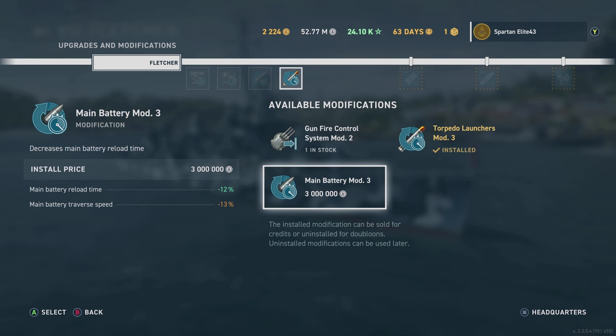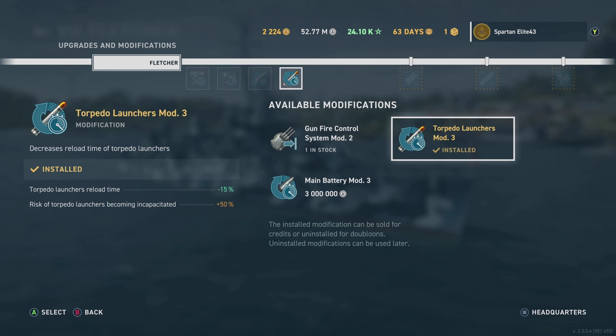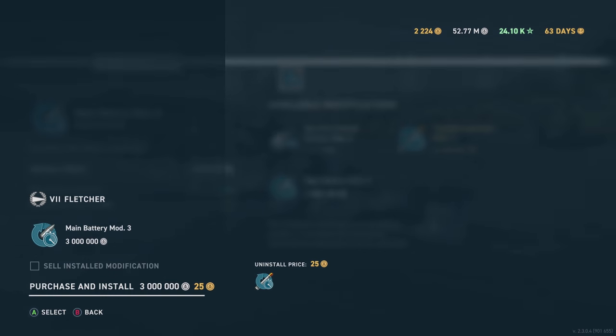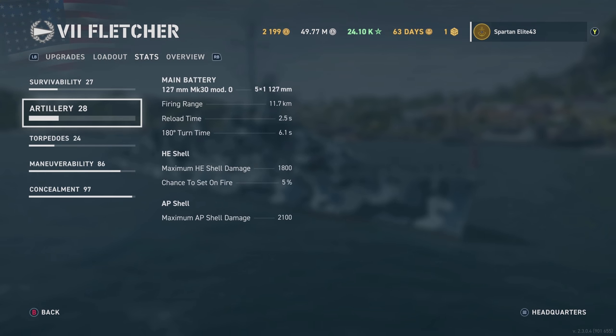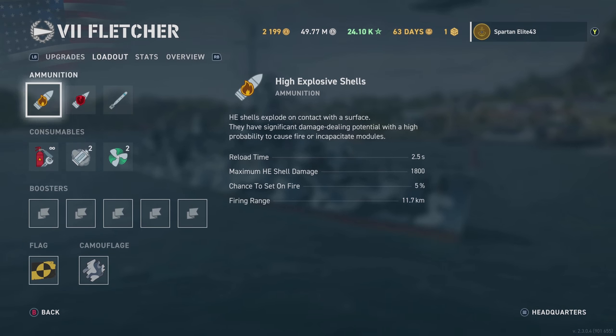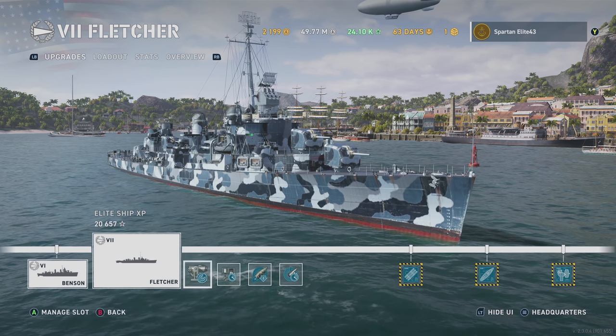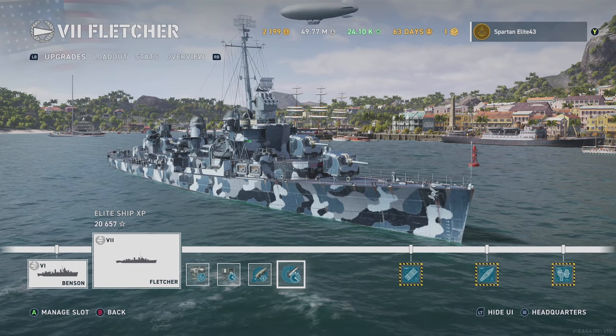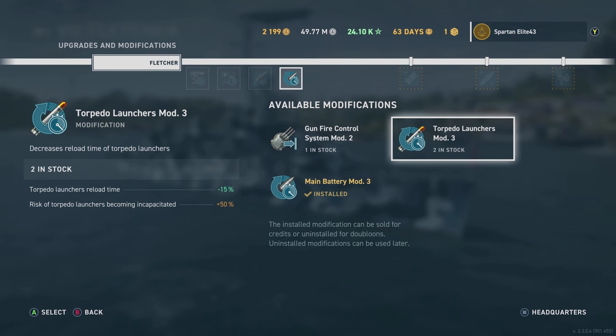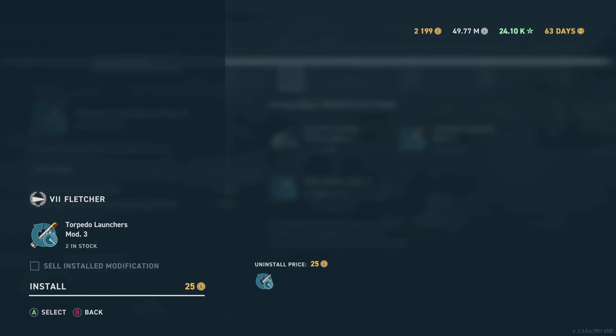I've thought about going with a different setup, and I'll be honest, let's just look at it. I'm going to go ahead and buy it — that's 3 million credits down the drain if I don't decide to use it. We can get the reload from 2.9 down to 2.5 seconds. Is it worth the extra half a second? Not so much. I would rather have my torpedoes back a little bit faster, because you get more of a bonus.